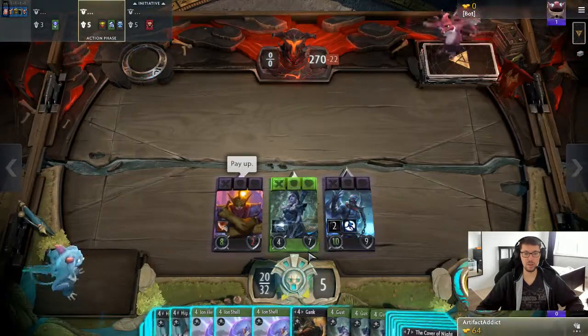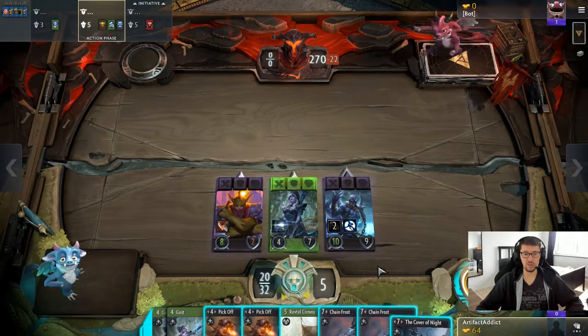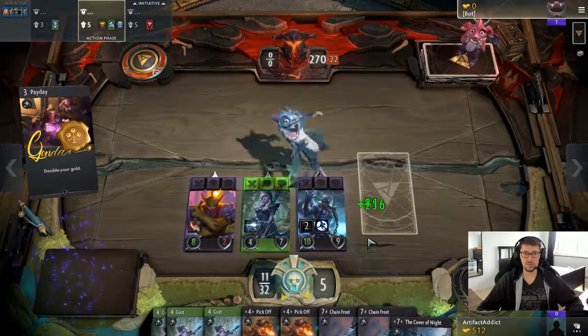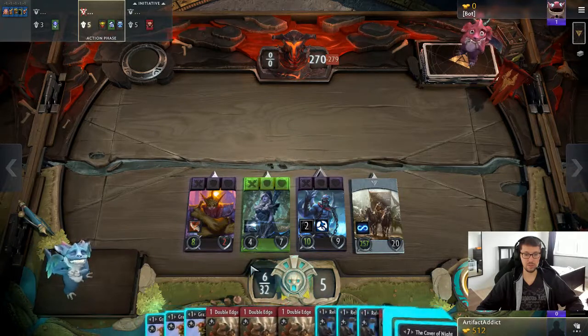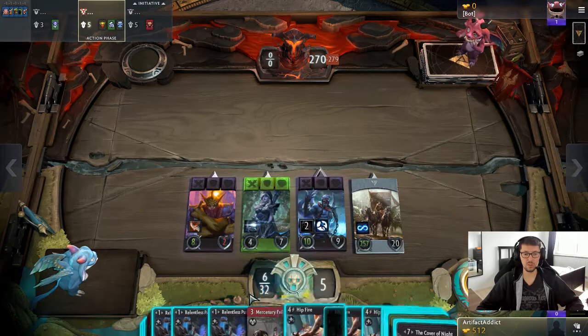Triple Payday is nine, Convoy is fourteen in total. Then recover. I'm one damage short - I guess Pursuit then works as well. I'm one mana short to use Cover of the Knight into lane three.